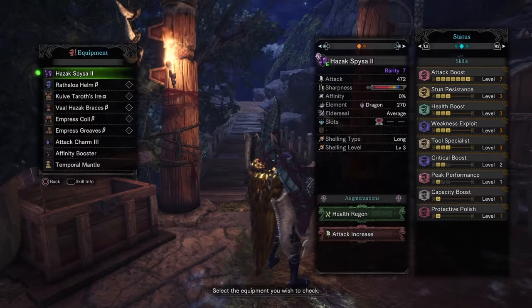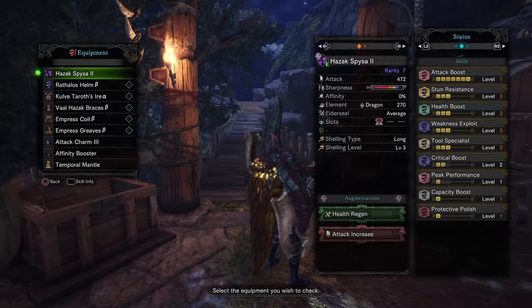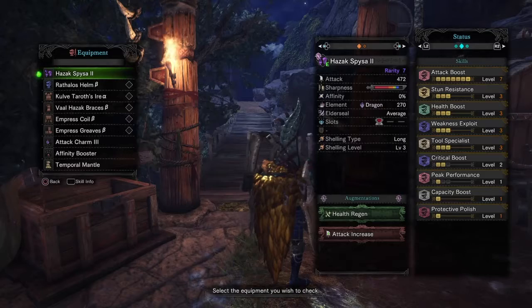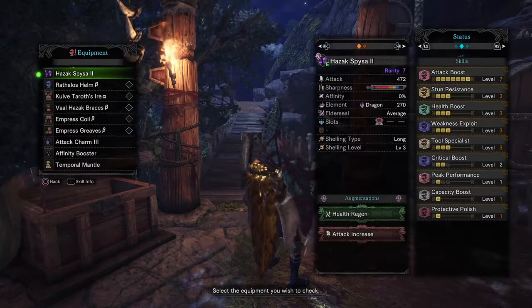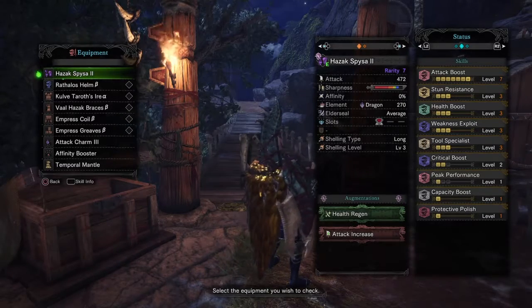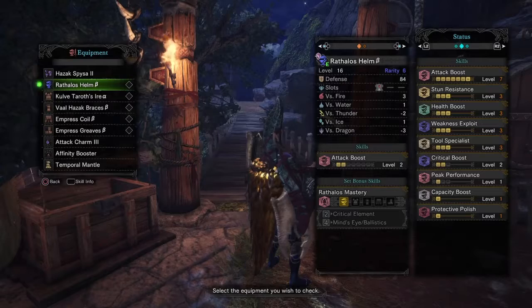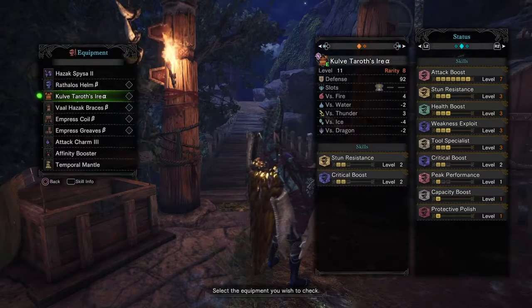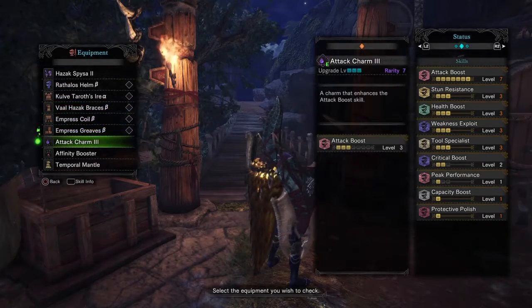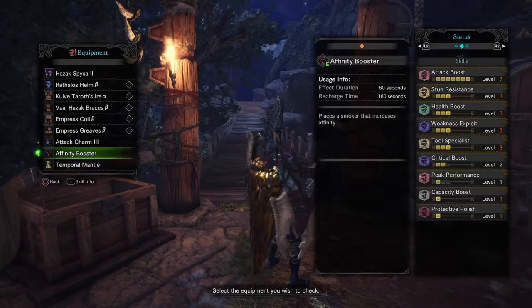Got the health boost because I haven't played with the gun lance much, so I'm going to get knocked around. With that zero affinity, I'd rather have a better chance of hitting crits with a slight damage boost rather than a big damage boost with less chance to crit. Peak performance is just a byproduct of the armor, capacity boost for an extra shell, and protective polish because my blue sharpness isn't great. Running the Rathalos helmet, Cool Taroth chest piece, beta Vaal Hazak for those three gem slots, Empress Coil, and Empress Greaves, with the attack charm.